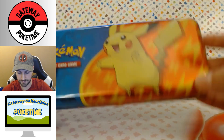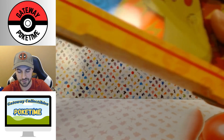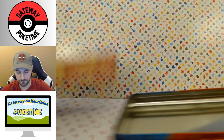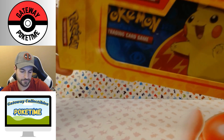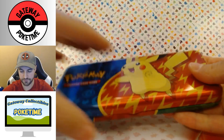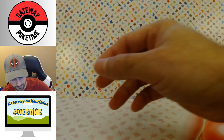I do like the case. Ironically, the case is like the nicest part — it's just nice and sleek. But yeah, nothing crazy to be like, yes, thank goodness I bought these. And I think that's the case with most Pokemon packs. Even 151 has let me down quite a bit. If you want a master set, get the base and then buy the rest, because it's going to be expensive opening packs like this.